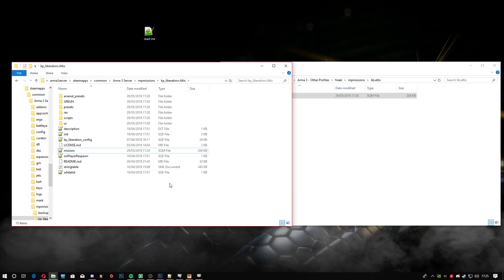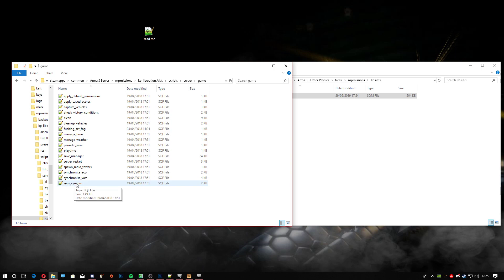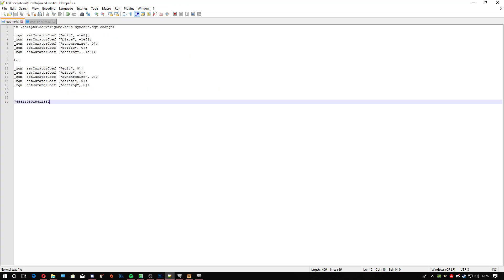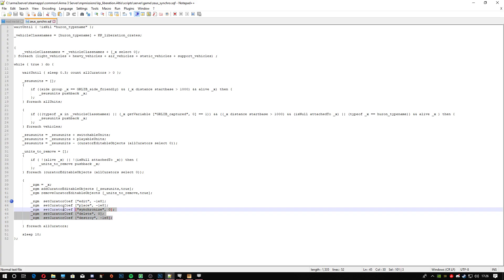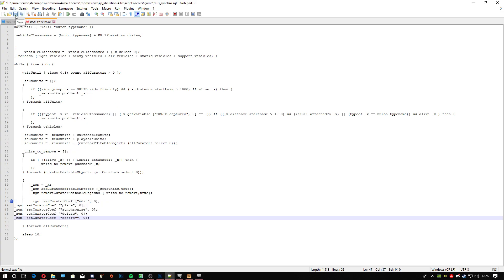From here we need to alter something in the scripts. Head into Scripts, Server, Game, then go down to the zeus.sqf file. Drag it open — we're going to head down to line 43. This part here we are going to change. I'll put the replacement code in the description, so please read the description and grab it from there. Copy it, come back here, and paste it in — just that blacked-out part. Save the file, and that part is done.